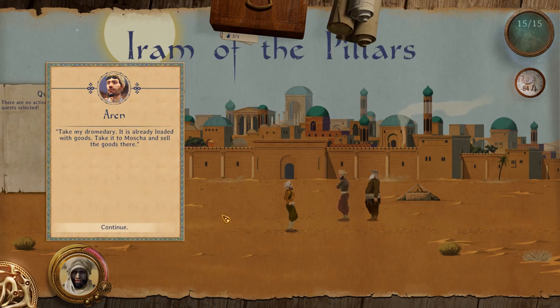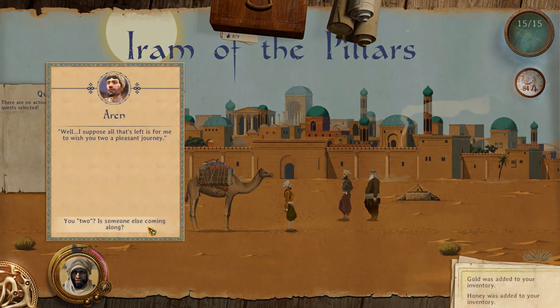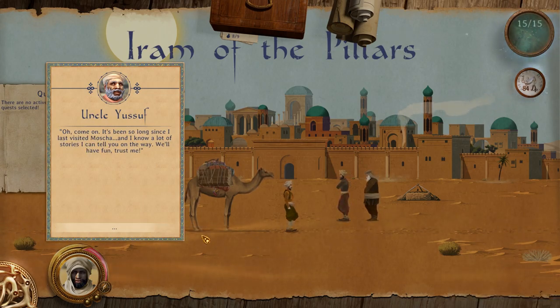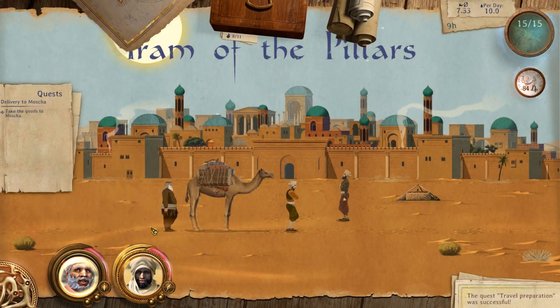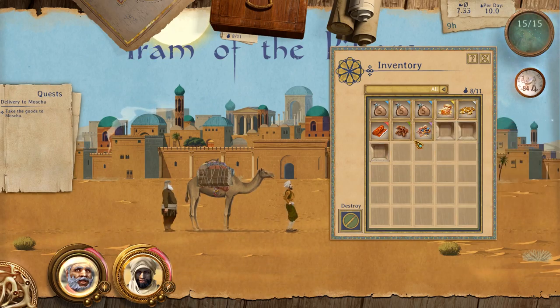Take my dromedary — it's loaded with goods. Take it to Morsha and sell the goods there without being taken advantage of. We got a camel, we got stuff on it. Your mother and I insist you let my brother go along — Uncle Youssef has to come with us. It's been so long since I visited Morsha, and I know a lot of stories I can tell you on the way. With this map, we can plan our journey. The road to Morsha has already been penciled in. We've got the gold and water up here, and our inventory includes the extra items the camel has given us.